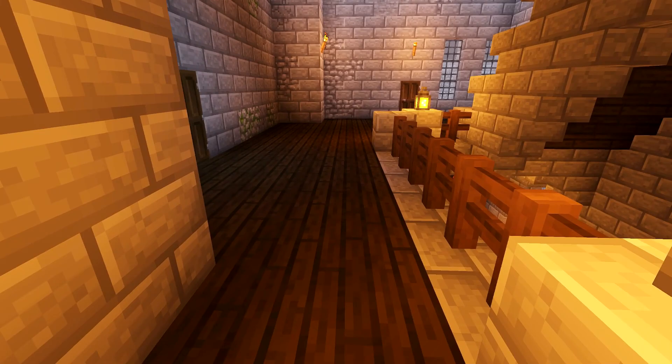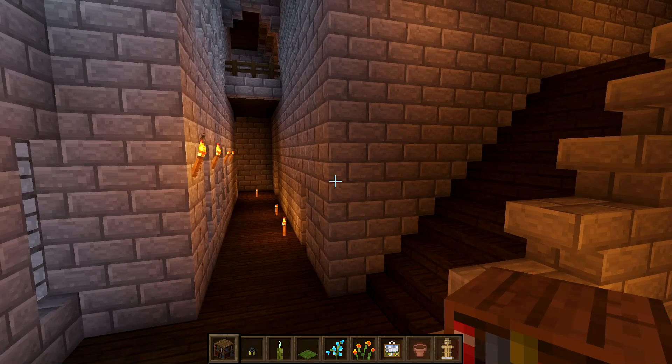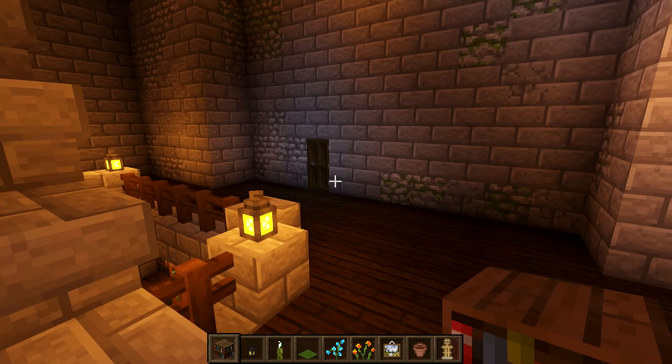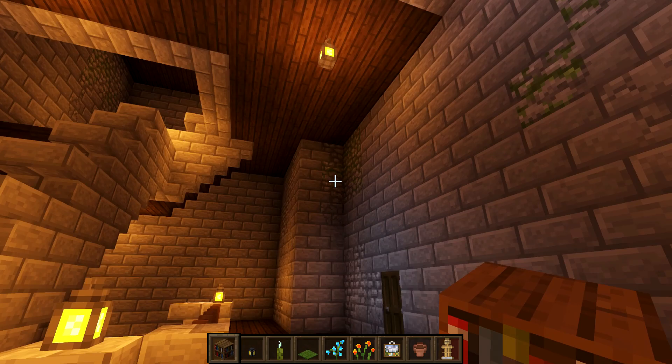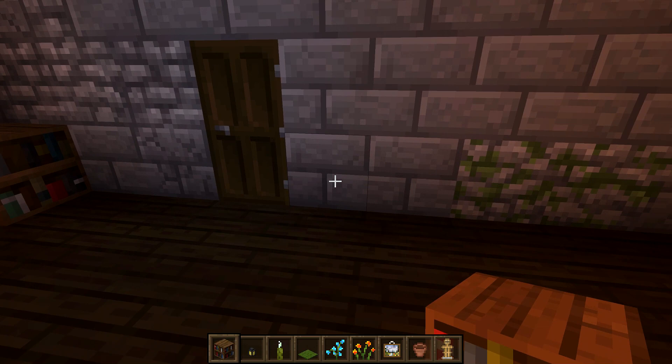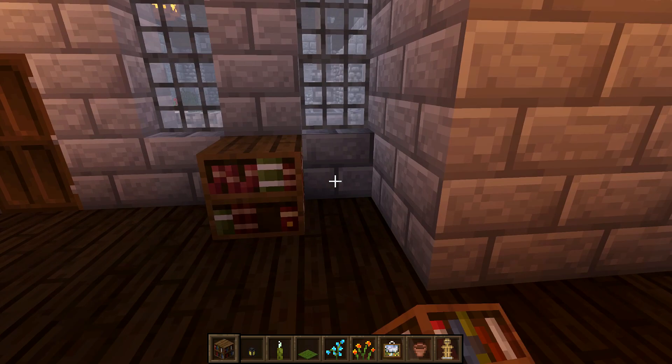Coming up to the first floor, I think we're going to actually start with the hallway. The idea here is to add in a little bit of light so we can get rid of some of these torches, plus add quite a lot of little bits and bobs. First of all we're going to get some bookshelves — when we come up our stairs here, we'll put one there, then skip and put a load of them down here. We're going to need quite a few: two across here and two across here.